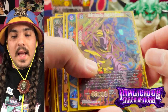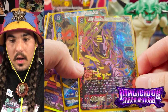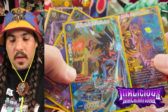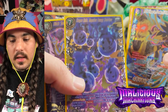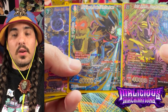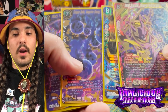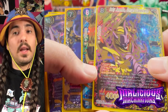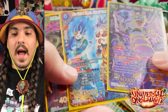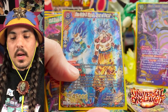Set eight had three secret rares: Baby Janemba, Corrupt Coalescence SS4 Vegeta Peak of Primitive Power, and Dragon Ball's Negative Energy Overflow. Each case contained two secret rares, giving you a one in six chance of pulling a secret rare per box. The third secret rare would not be in the case — you'd need another case for a chance at it.